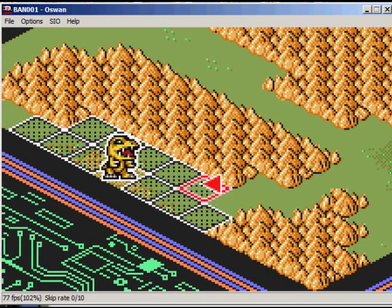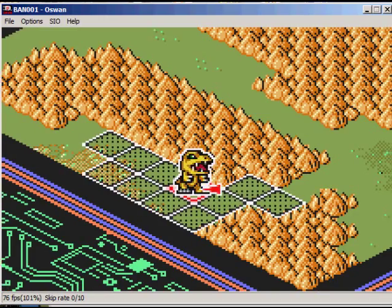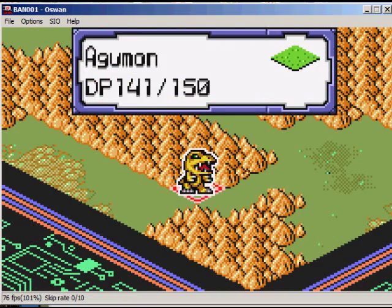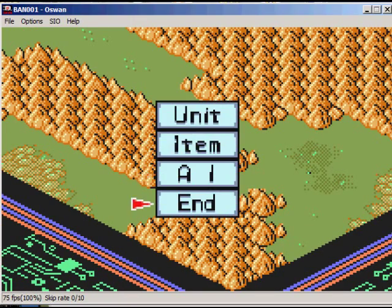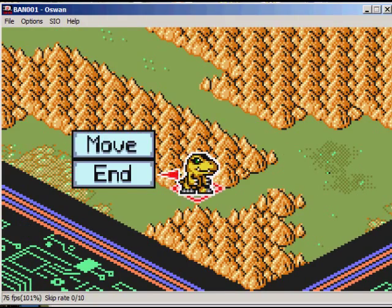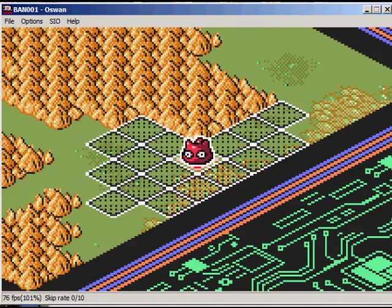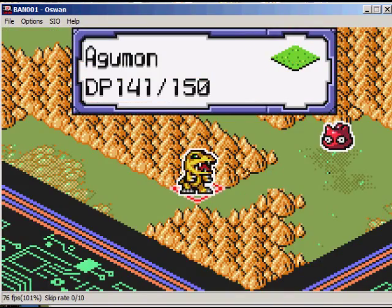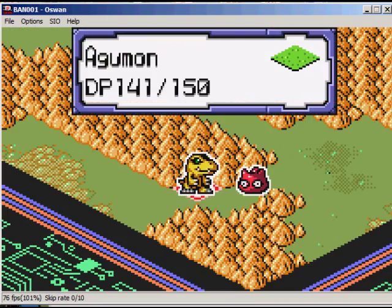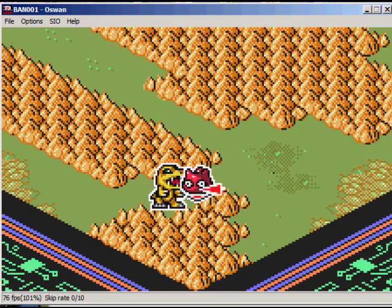Now, see what I'm doing here? Moving him up so that he can cut off these guys at this narrow path. Now we'll just have him wait. I'm exiting that menu. Again, waiting, waiting. Wait for this red guy. There we go.